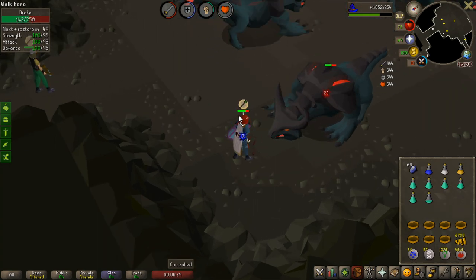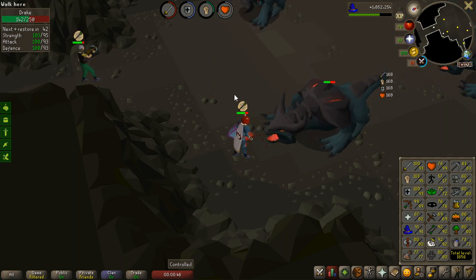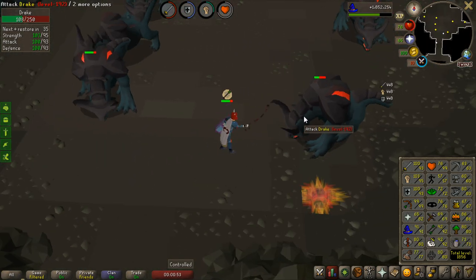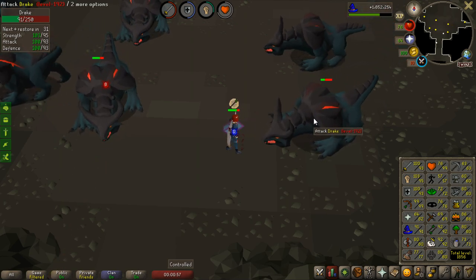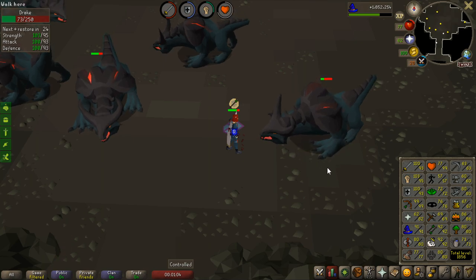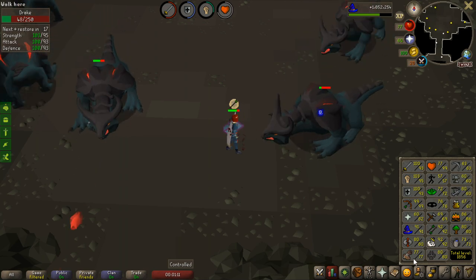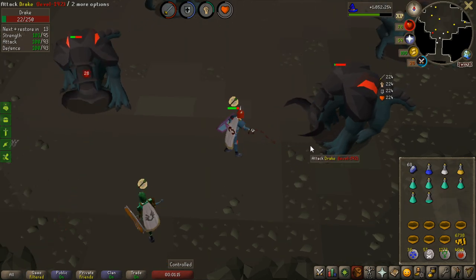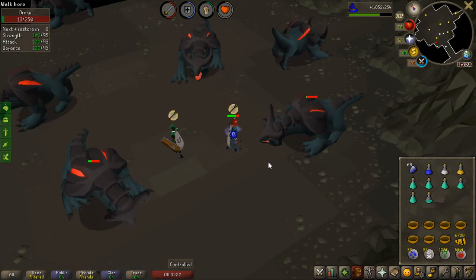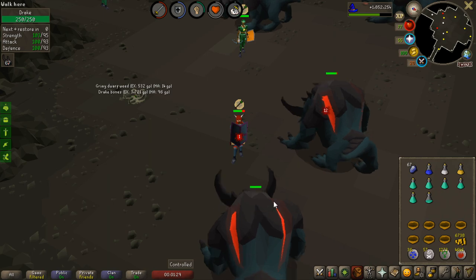I'm going to end the video here. My total level is 1,856 right now, getting close to 1,900, and after that 2,000 total isn't far away — I have free firemaking levels I can get at 2.5 to 3 million XP per hour. Other easy levels include combat stats from AFK slayer, plus smithing and mining since I have so many bars banked from brimstone keys. Hopefully I can get the drake's claw within around 500 kills, and in the next video I'll hopefully start with a nice drake drop.